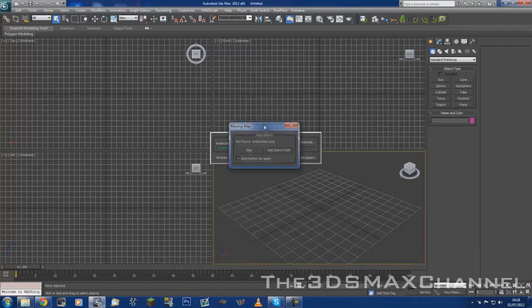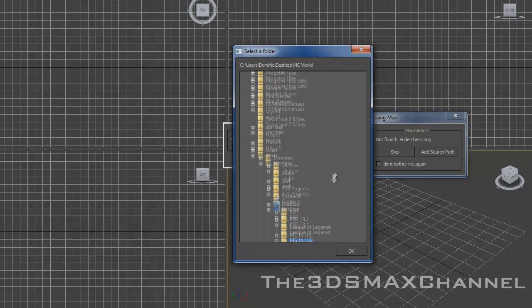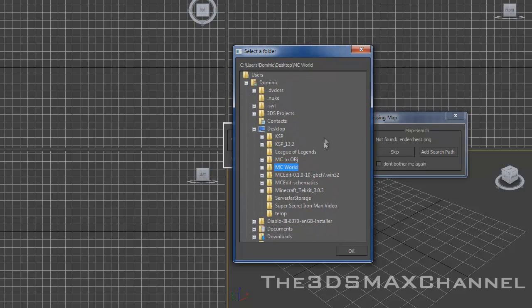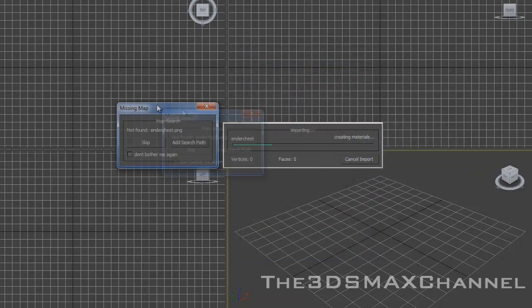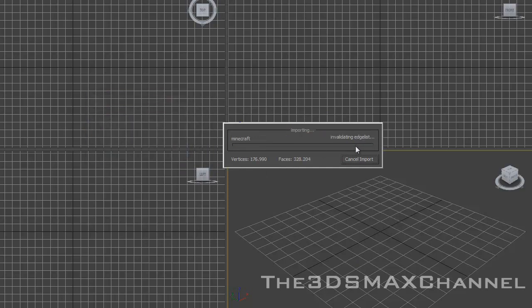Now if you get this message, which you might, then you need to set a texture path file, which should be in your Minecraft folder — the folder you made to import the world in, where you exported the textures as well. This is just because my Java one wouldn't update, so you won't have this issue. Just skip that.